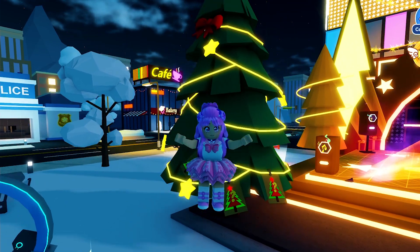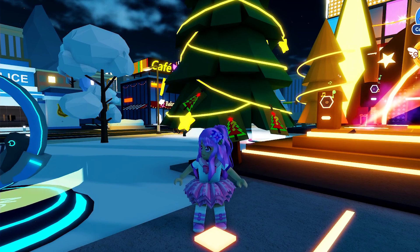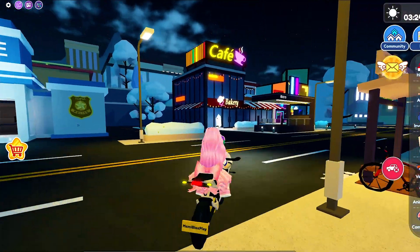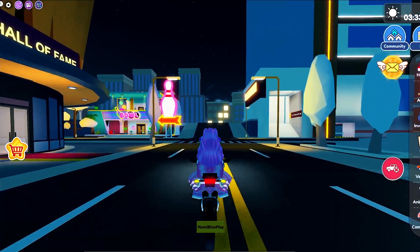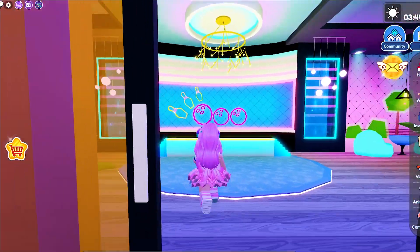The map is wide, but I got you. To move faster, equip a vehicle — I'll choose this one. Follow where I go. The first candy cane is at the bowling alley. Go inside and there it is.